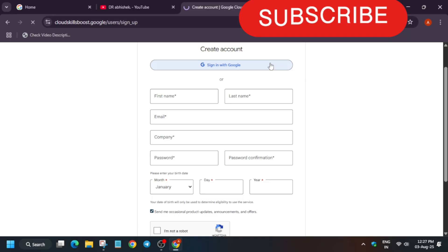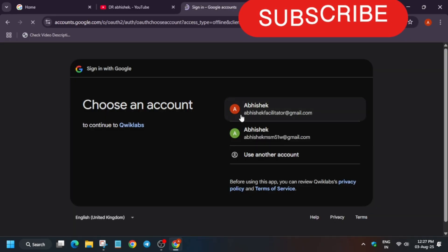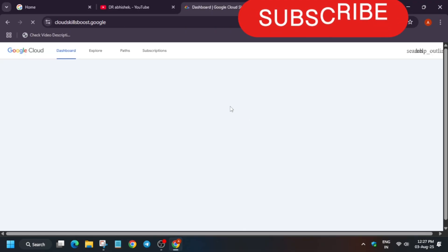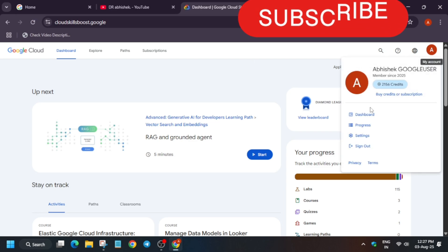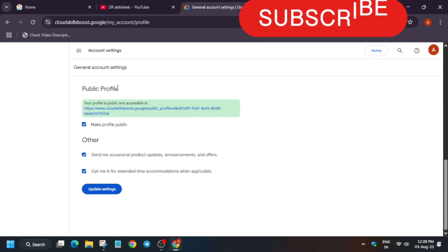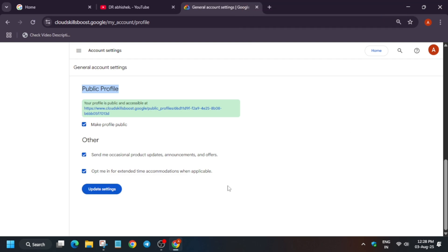Once you have created and signed in to your account, you need to make your public profile public. Go to the settings option, where you will see all your details. In the public profile section, if the URL is not showing, just click on the checkboxes and then click on update settings. The page will reload and you will be able to see your public profile URL.